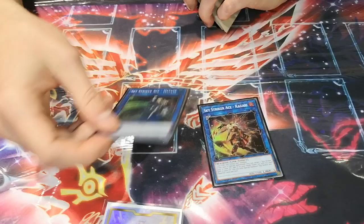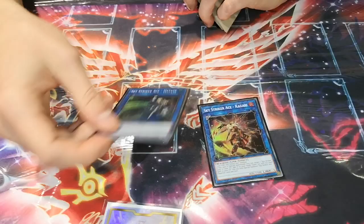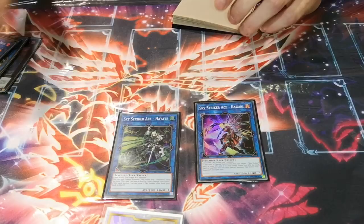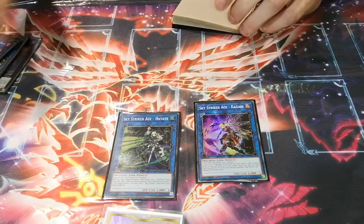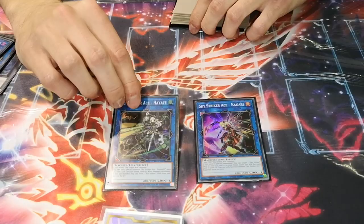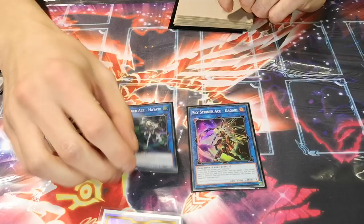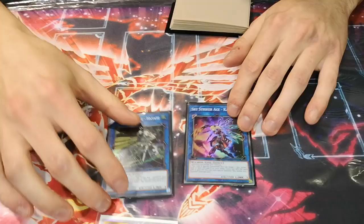Why I decided to play Hayate: some people play Shizuku, but for me Shizuku is when you break or get entrapped and want a bit more Engage and a bit more follow-up. Hayate can help you when you just draw the Drone — you can send Engage and go back with Kagari. Or you can send another Engage to put the third spell and to put the Engage you don't want to draw when you have no more targets.